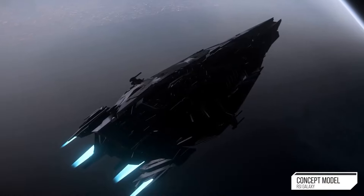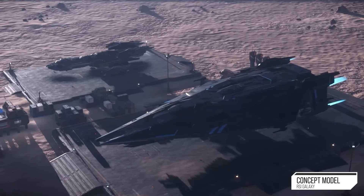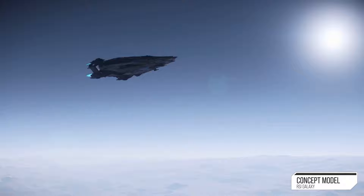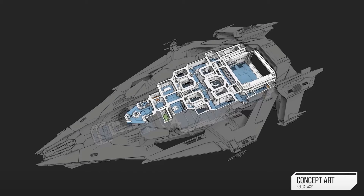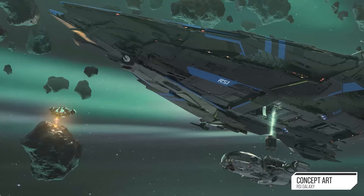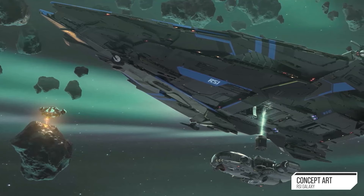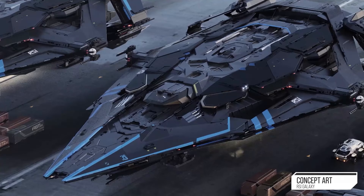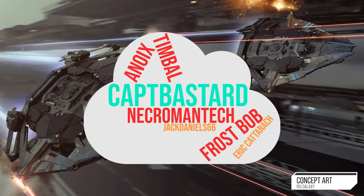Featuring a fully modular design and an onboard hangar capable of deploying small ships, the cutting-edge Galaxy has versatility built into its DNA, with a highly configurable main cabin that can be outfitted with comprehensive facilities to support cargo, medical, or refining operations. Welcome, Immortals. I'm Vici Deum, here to go over the top 5 best uses for the RSI Galaxy. A special thank you to my channel members — your support really helps me create this content.